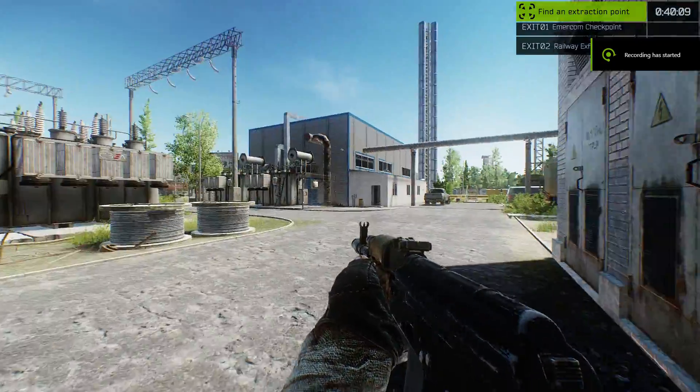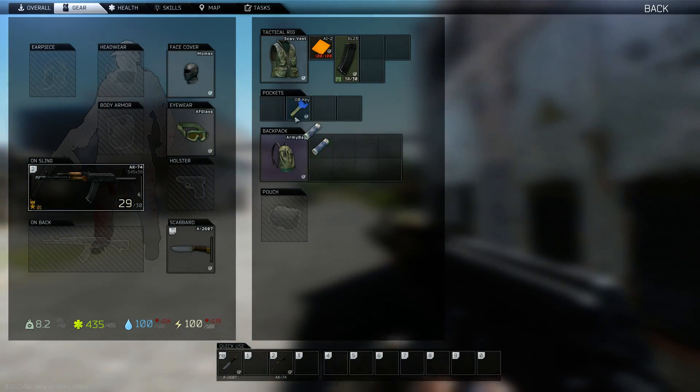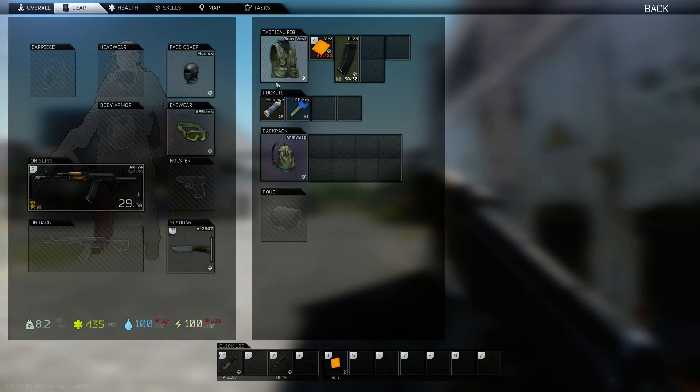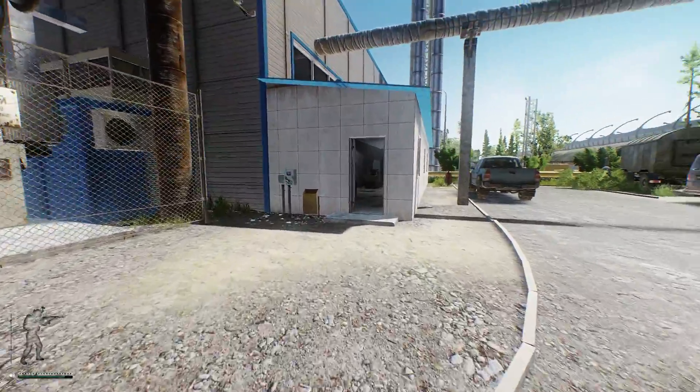All right, welcome to a little scabby boy run. Full of PS, a 110 key, some cheese. This will be fun. Let's go see if we can't get ourselves a graphics card.